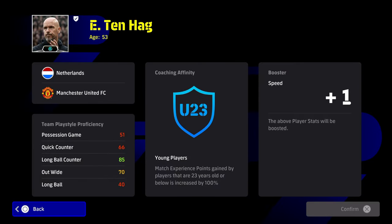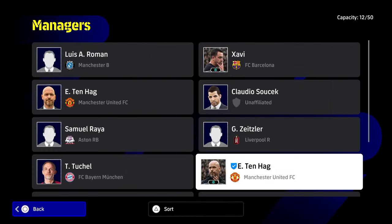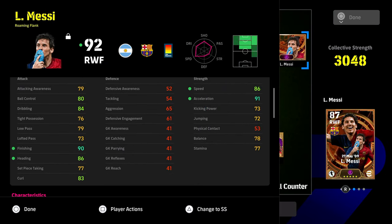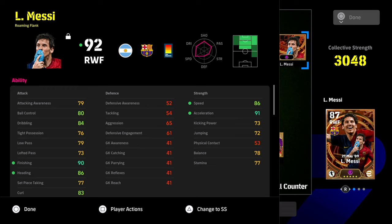The next screen is actually in-game itself, and this applies when you have the player in your squad. As covered before, you get a manager boost of plus two to every single stat once the team play style proficiency is 85 or more in one of the play styles. You also get a manager boost with special managers such as Ten Hag, which gives an extra boost to one attribute.